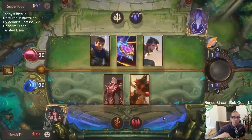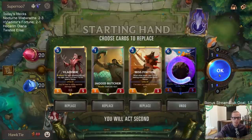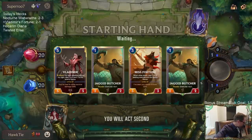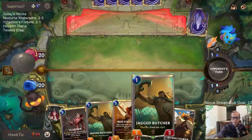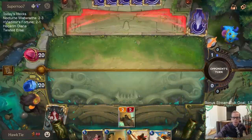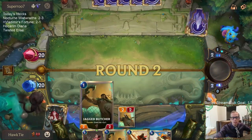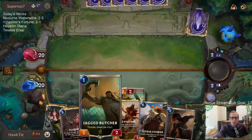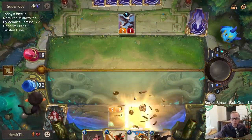Looks like we're playing some Dragons and Demacia stuff — some midrange things. Tell them not to have Raiding Guardian. I think because basically with having the second Jagged Butcher we do damage there — we're going to just play three-three Jagged Butcher. There's plenty of killing left — that works.